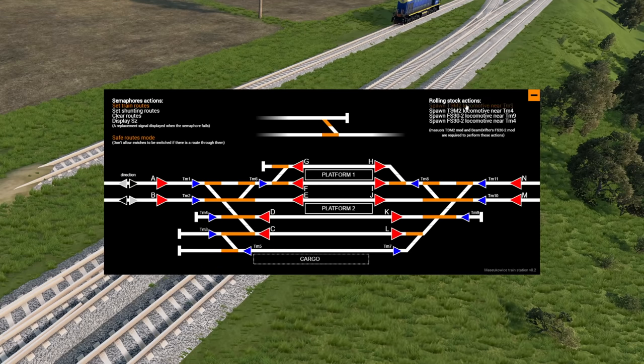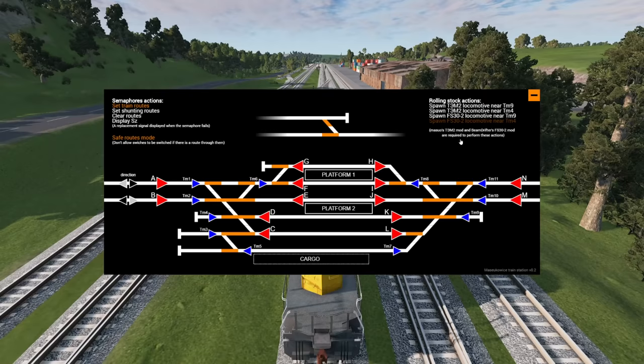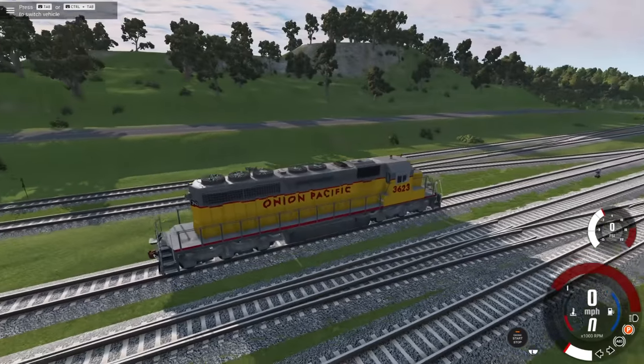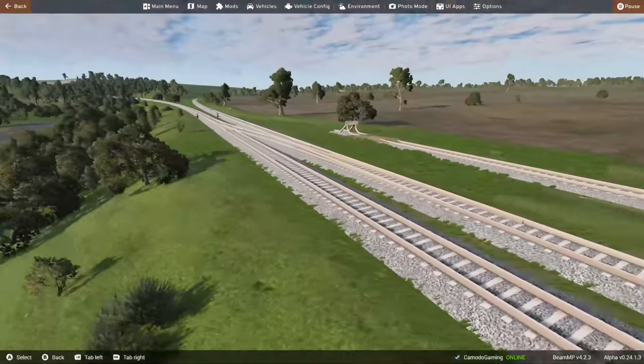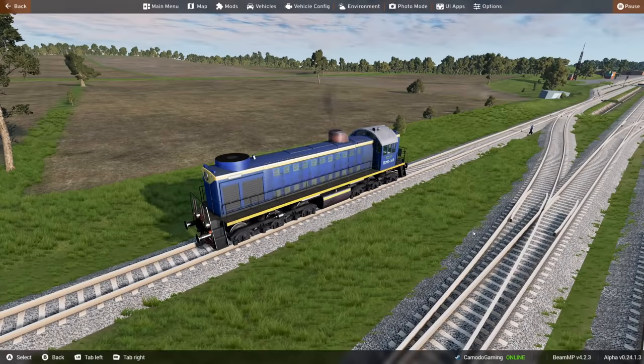Over to the right you can spawn different locomotives - these do require a couple of mods. I can click any of these buttons, give it a second, spawning another locomotive. I think I might have just spawned inside of the other one - this is fine - let's go ahead and remove it, but you guys get the idea as to how this works.